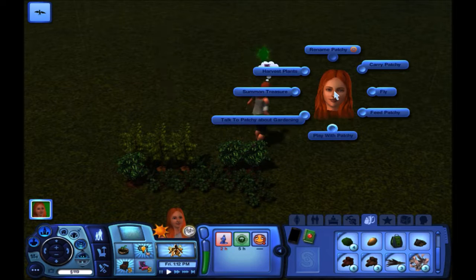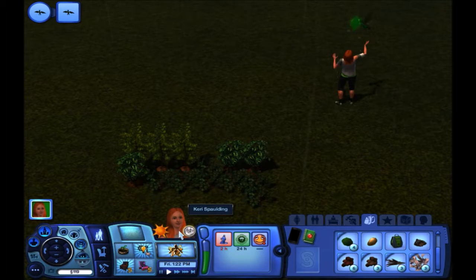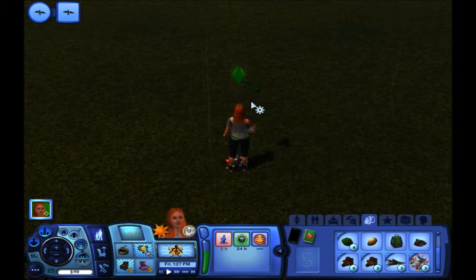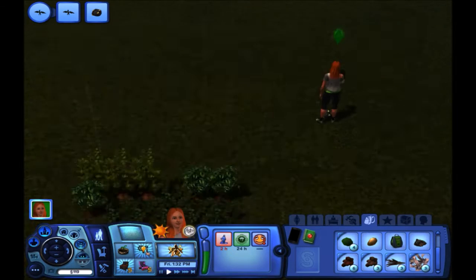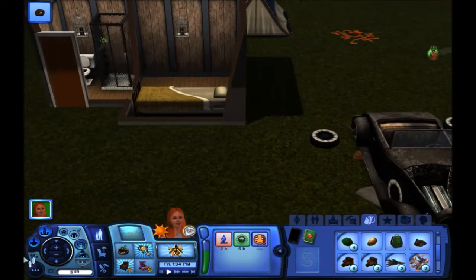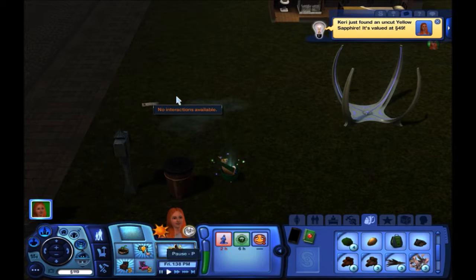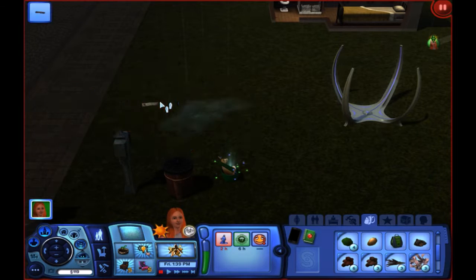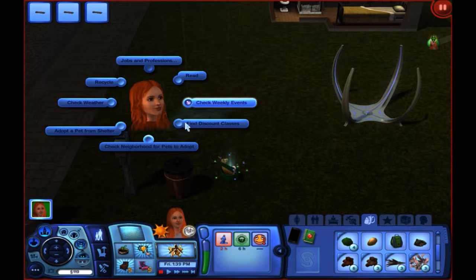I can summon another treasure already. We're gonna come back down and put Patchy away and collect that. An uncut yellow sapphire — nice. We're going to check the weather, find a job and a profession, and any discount classes.